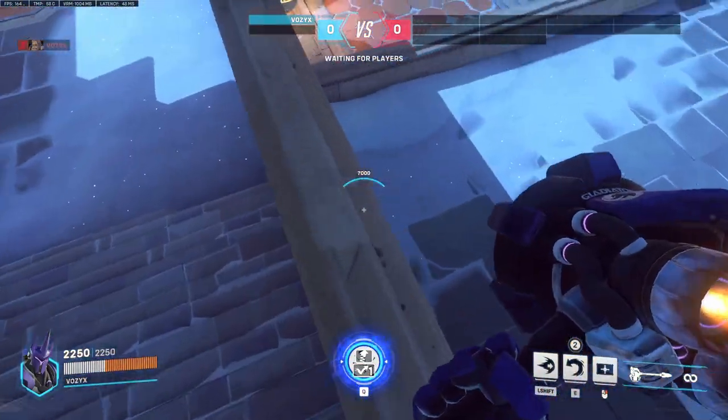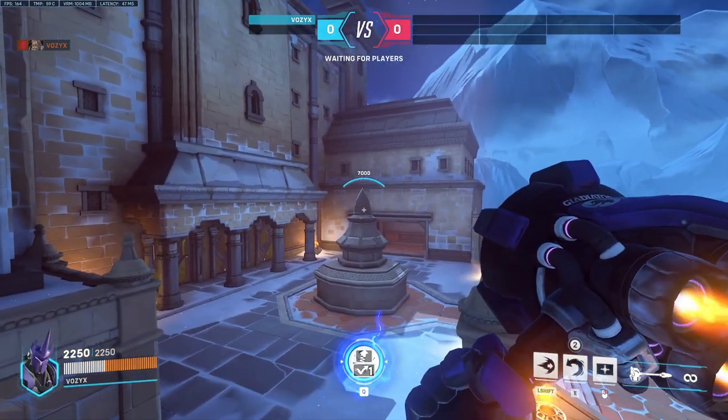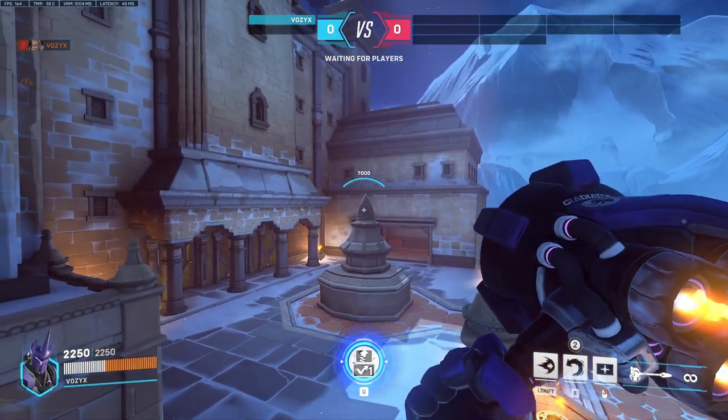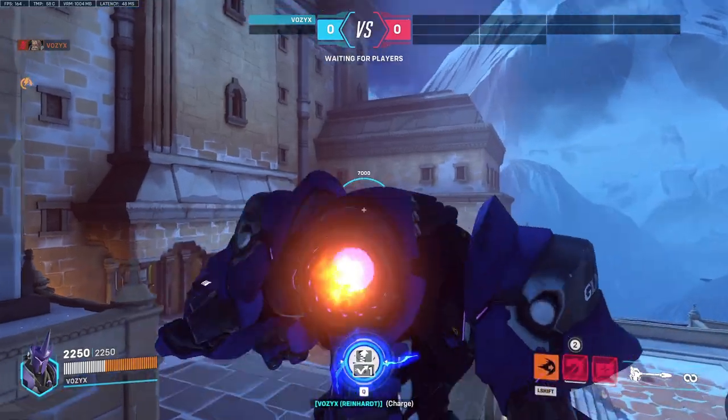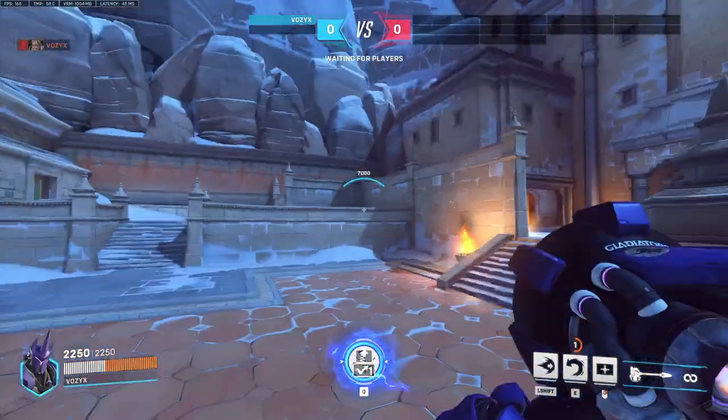You double jump onto this wall here, just standing toward the center of the wall section, and you're going to charge mid-air. You're going to hit double jump, and that'll send you up and chase them down a little bit.